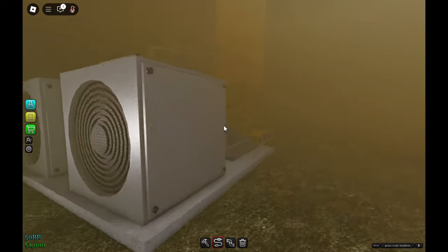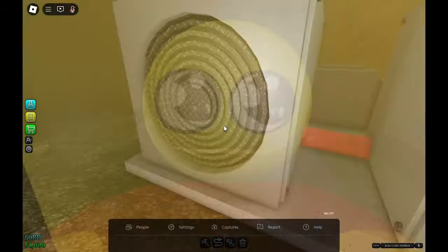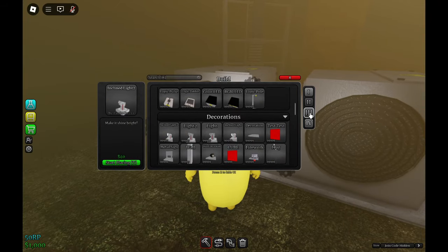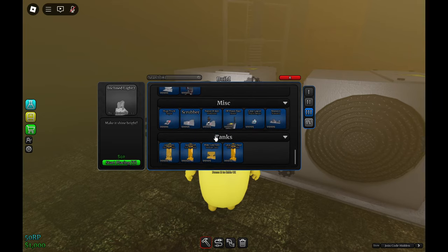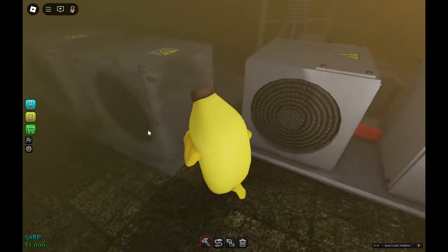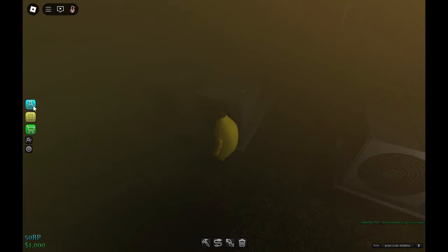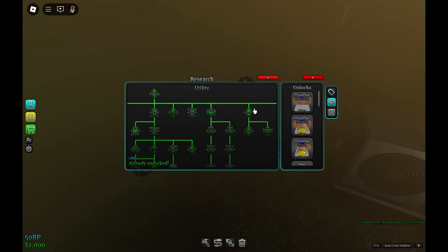First we're going to go over scrubbers. They're just one machine. It's located in tier 3. If you scroll down to your mists section, you should have something called a scrubber. It costs $30,000. On the research tree, it's all the way towards the right under utility, under research. It costs $21,000 RP to unlock.